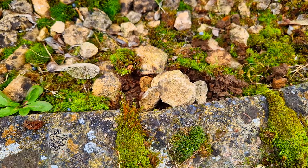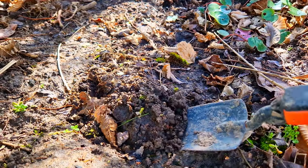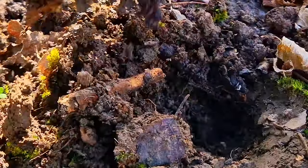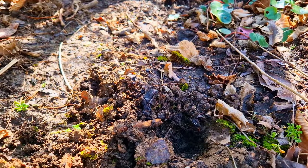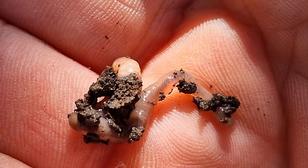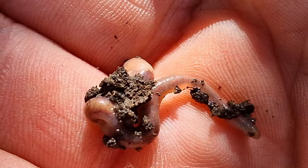The substrate in the terrarium has become too compacted, so I'm looking for something that can solve it. Earthworms — they will dig through the soil and create more air pockets, and will also make more nutrients available for the plants.